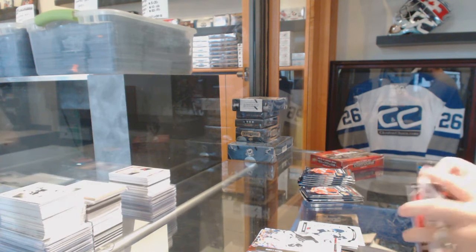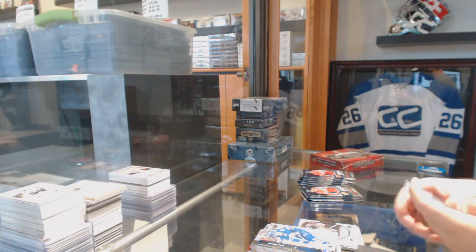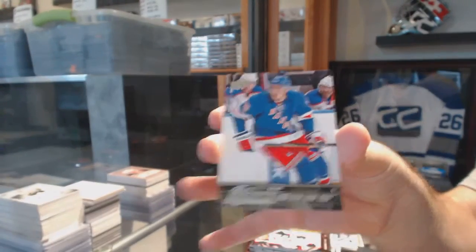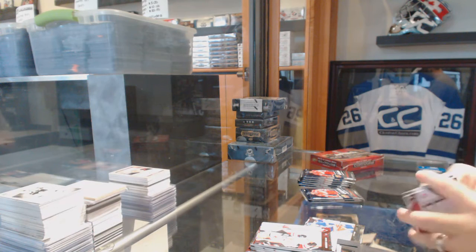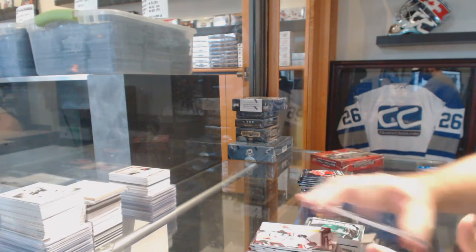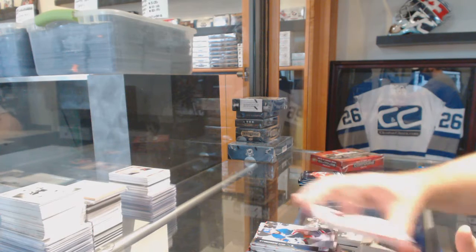Basically almost every pack, and that's why it shocks me that that Series 2 break's not moving. Portraits rookie of Derrick Forbort for the LA Kings. You're getting 24 boxes for like 25 bucks — it's hilarious. We got a Young Guns for the Rangers, Brady Skjei. We've got a rainbow red Marquee Rookie for the Dallas Stars, Radek Faksa — rainbow retro rookie. David Krejci for the Boston Bruins, canvas.